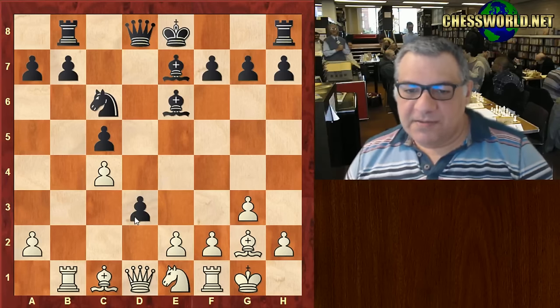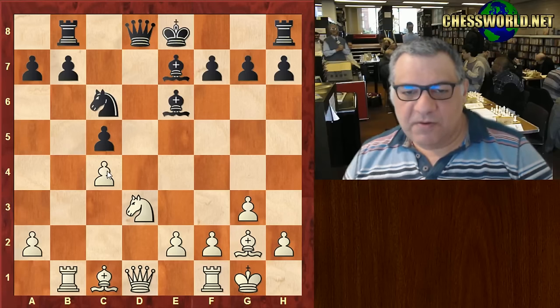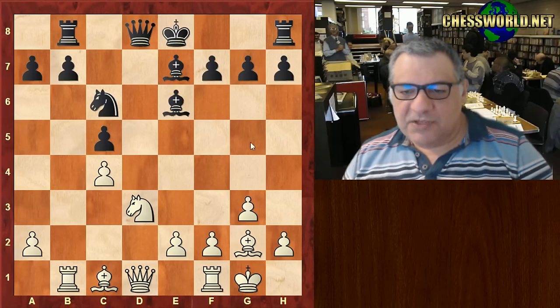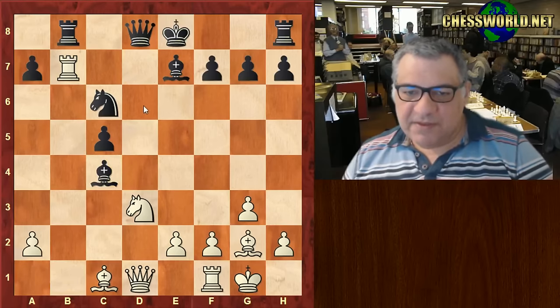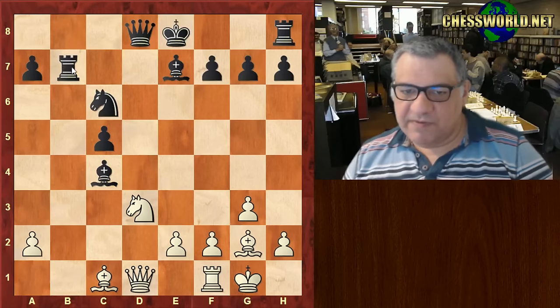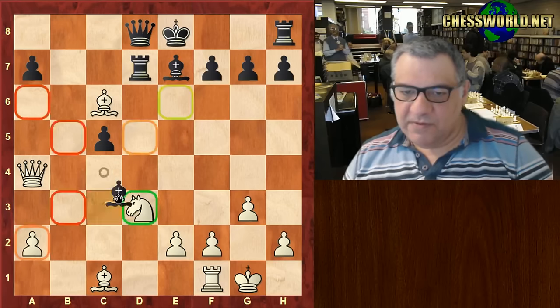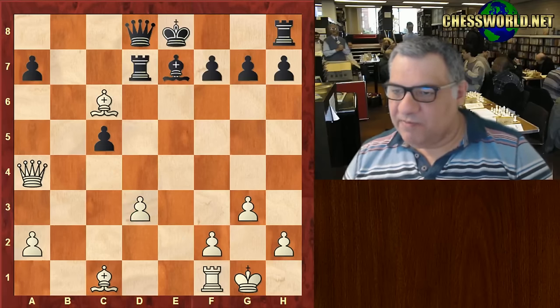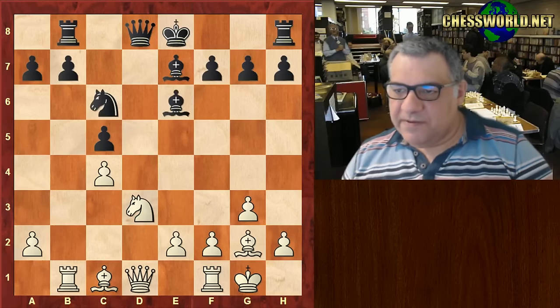E takes, Knight takes d3 - an interesting decision. You might think Bishop takes c4 looks a little dangerous. Let's check that: Queen d7 was played, and on Bishop takes c4, Rook takes b7 is possible - this is pretty dangerous for black. For example, after Queen a4, it's bad news for black.